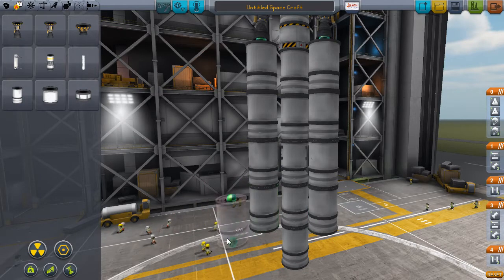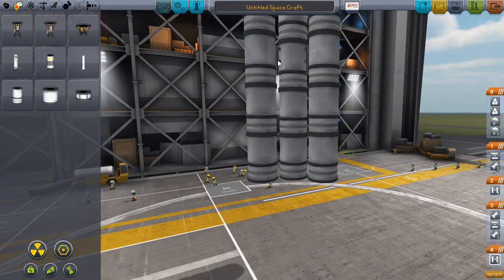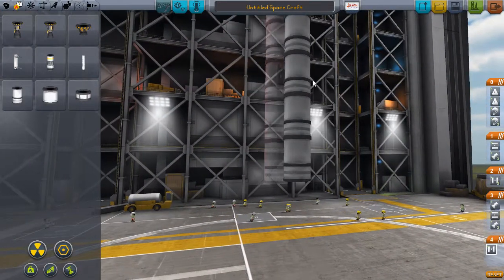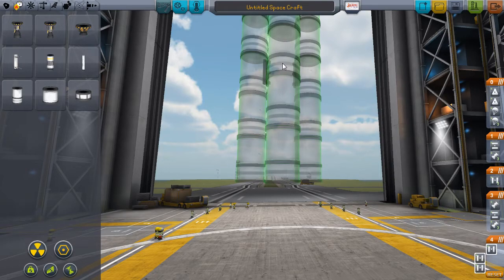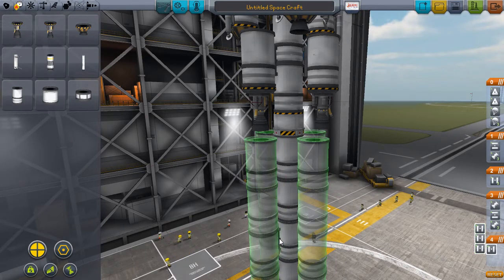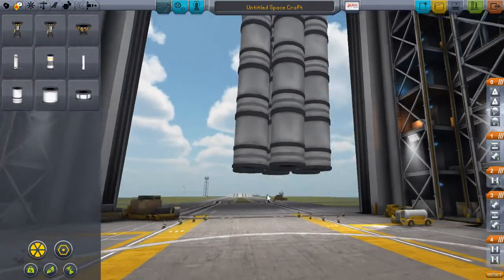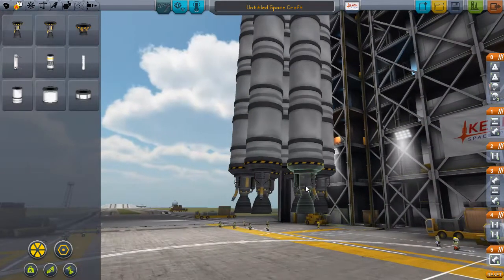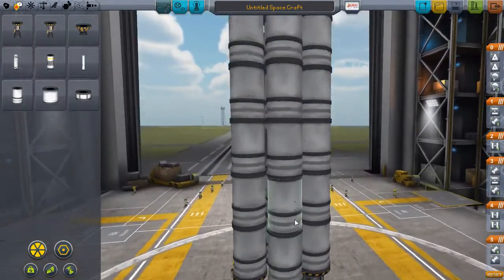I'll just have to build it from the bottom. I was hoping I could grab and copy from these two down here but of course the bottom won't stick to the bottom. We'll go to about the same sort of height so we're spreading the weight evenly when we're sat on our engine, because we don't have any support struts. We're going to need many more than that - many many more. Six, eight makes too many, let's go six. These want to be our fancy new vectoring engines - one in the middle.